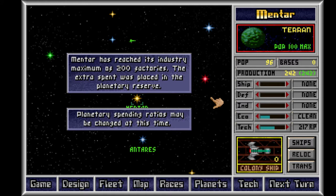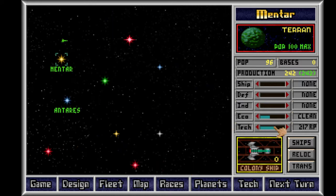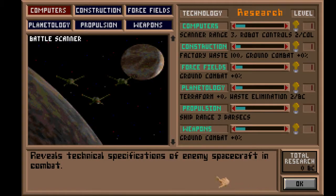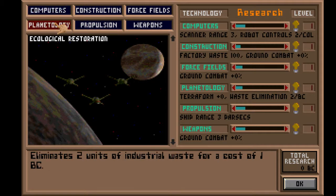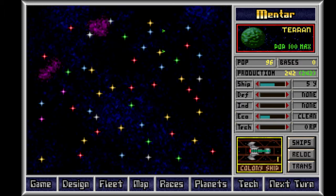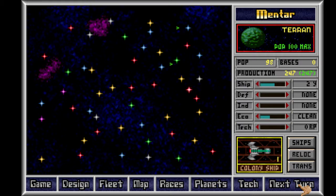Mentor has reached its maximum. Change tech to zero. Ships — five years, that means five turns. Planetology. Five turns for a colony ship, shouldn't be too bad. And then I can start getting to research. In this game it looks like it's really easy to build up a massive fleet — I spent like four turns building a fleet once and GNN rated me at the highest military strength.